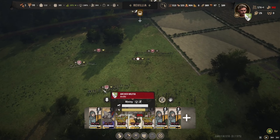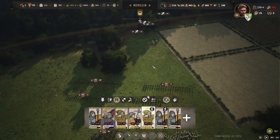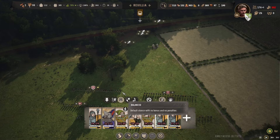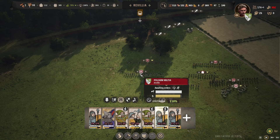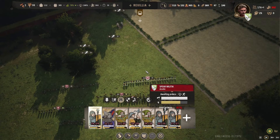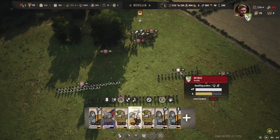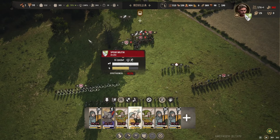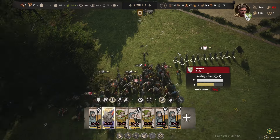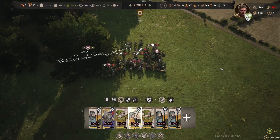Here they come! Get up here, close as you can - start shooting as soon as you can. More spear militia - just putting you guys straight to the front. Projectiles are flying. Send in our front line straight away - our retinue. Bring up the side, come on lads. Get in there. We killed them - they never stood a chance.